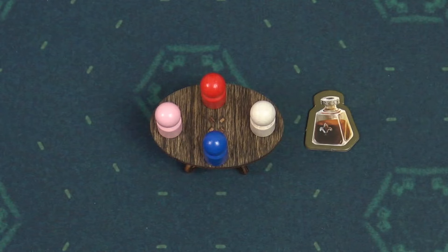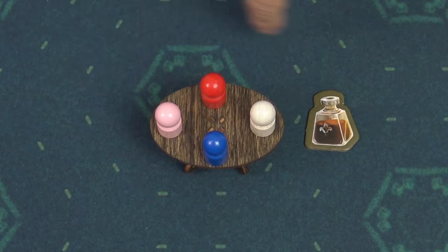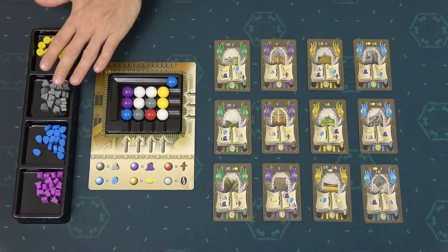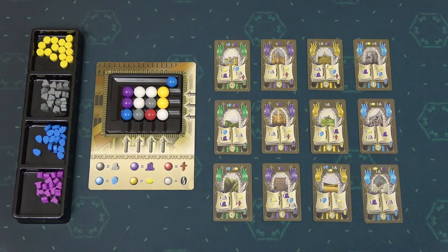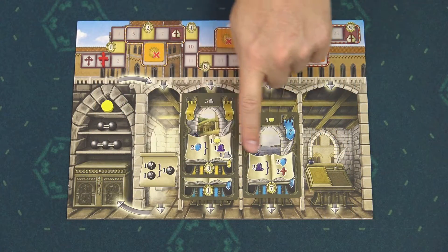The game is played in rounds and starting with the first player and continuing in a clockwise direction, each player takes one turn. On your turn, you must perform one of the following three possible actions: you can either use the market to take resources, or you can use the resources to buy development cards, or you can activate production.